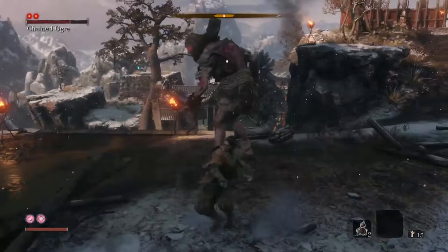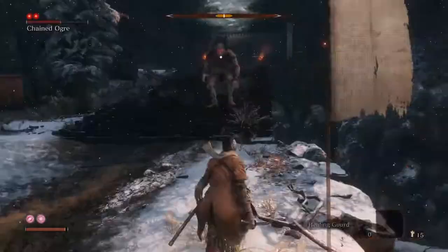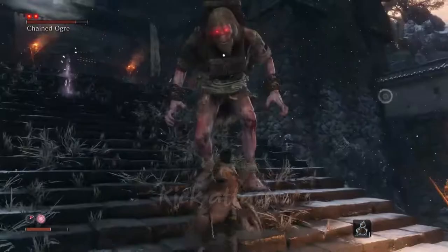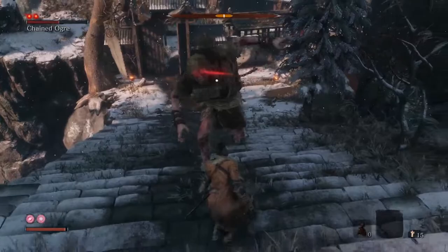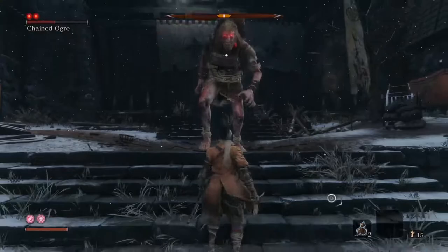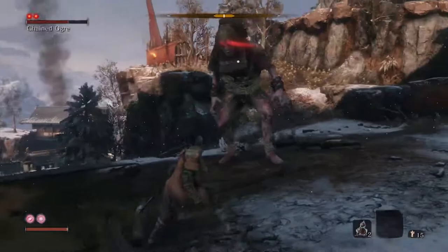Once he breaks his chains, take some distance. He has an elbow drop that is easy to see — this can be blocked or deflected, but I recommend dodging it since it takes a second for the Ogre to stand up; use this to hit him once or twice. He also has a drop kick with very far reach that deals a lot of damage — deflect it. The Ogre has tricky kick attacks: a single, double, or triple kick depending on how long you remain near him — sweeping kick with the left leg, then right, then a front kick. He also has a football kick winding up from behind, so be aware of its hitbox even if you're behind him. He also uses a double smash that is easy to dodge or deflect.